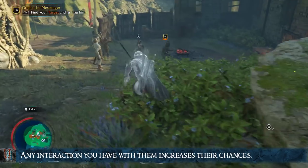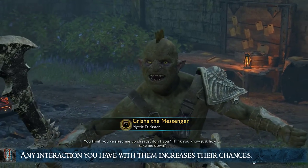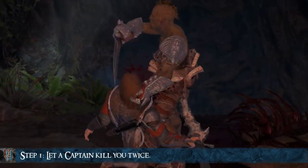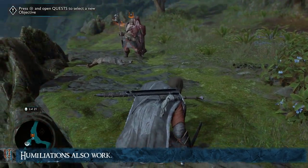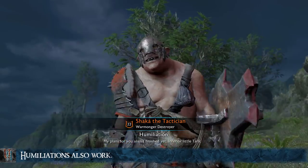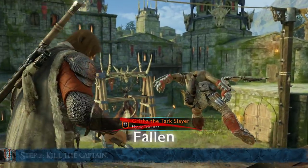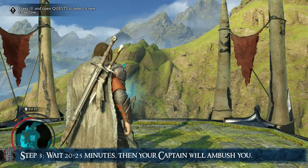Forcing enemies to cheat death works almost exactly the way it did in Shadow of Mordor — you need to have had a significant amount of interactions with them. The easiest and fastest way is to let a captain defeat you. So find the captain you want to set up and have him kill you twice. Getting humiliated also works. This will push their chances of coming back to almost 100%. Only if you get extremely unlucky will your captain not come back. Once that is done, just kill your captain in whatever way you want, depending on what scar you want him to have. After killing him, wait 20 to 25 minutes and your captain will ambush you.